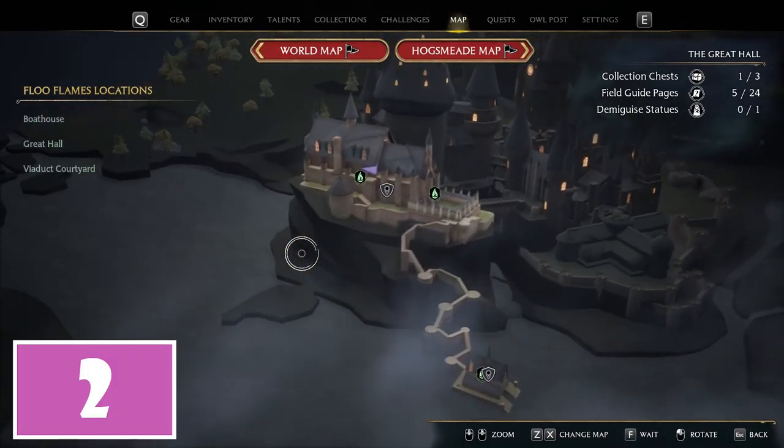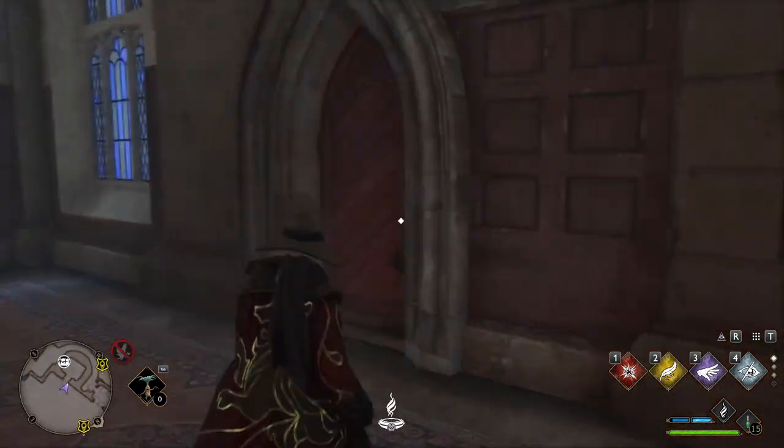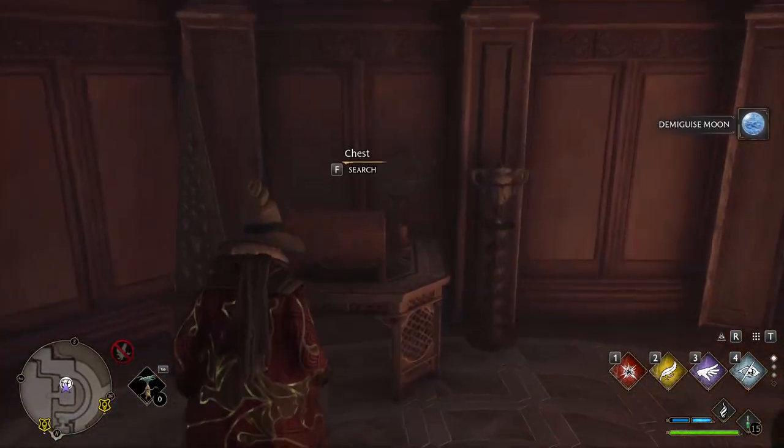The second chest, to be precise, is also in the Great Hall. Reaching this door you will see the lock. To open it you need to have a lahomora spree, that can be unlocked during level 14. As a result, open the door and go to collect the chest.